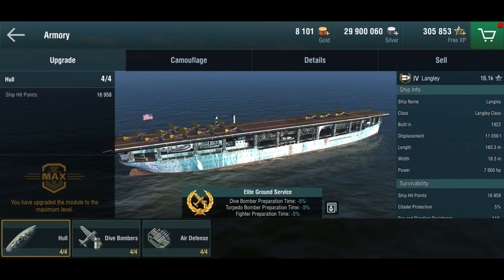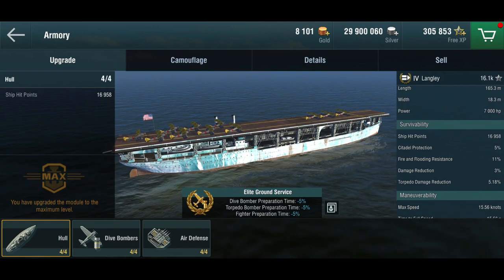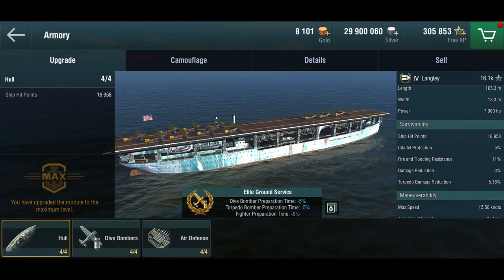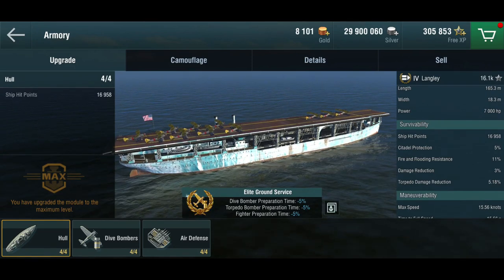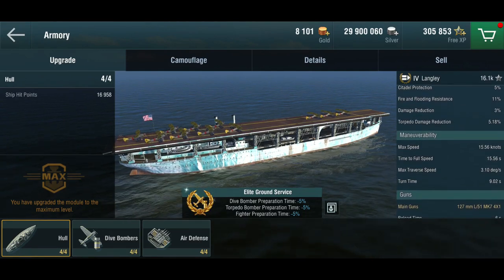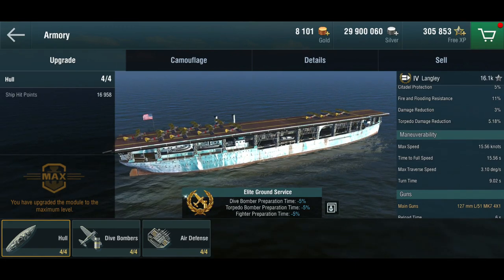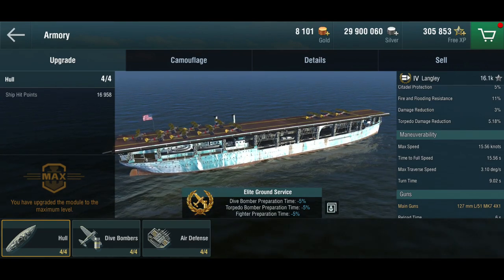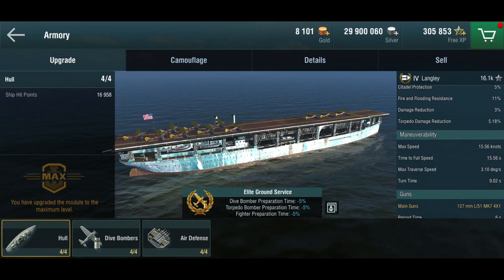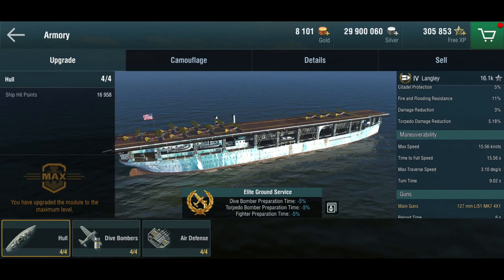In the game the Langley is built in 1922. She has 16,000 hit points and pretty much destroyer armor — so not much health and nothing to protect it with. Again, this is a cargo ship with a landing strip on top. Maximum speed is a whopping 15 knots, which is perfectly acceptable for a cargo ship, but American battleships from that period are faster. Speed is not one of this machine's strengths, though it can move from point to point.